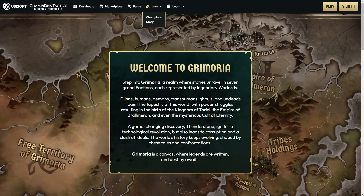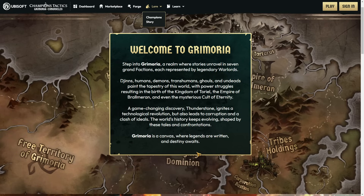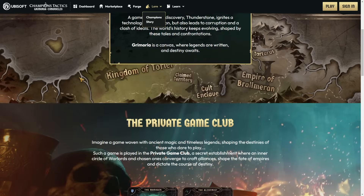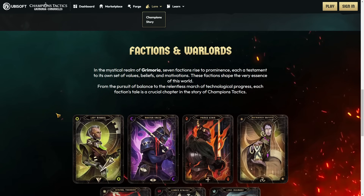I want to join the Empire of Brawlmoron - that sounds good. A game-changing discovery, Thunderstone, ignites a technological revolution but also leads to corruption and a clash of ideals. The world's history keeps evolving shaped by these tales. Grimoire is a canvas where legends are written and destiny awaits. So the lore is that this big world exists but you're just playing Hearthstone - I think the lore is that you're just playing Hearthstone.